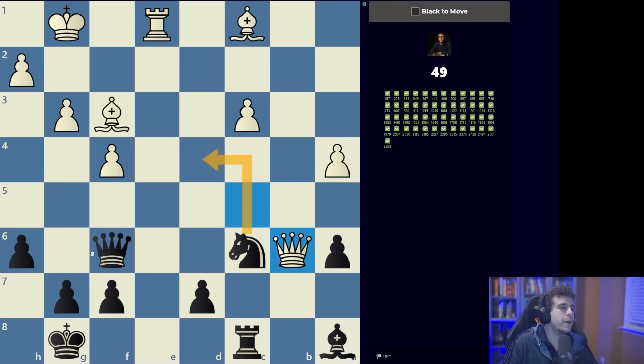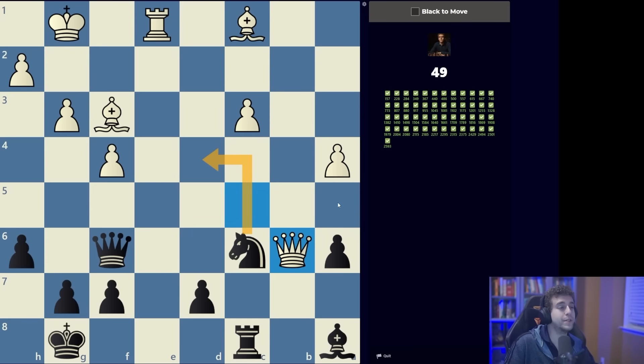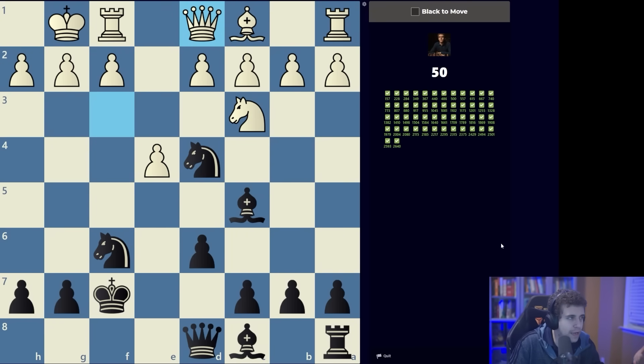You might think it's knight d4: if queen takes queen, we first take the bishop with check, the knight is now on a defended square, and then we take back with the queen for an extra minor piece. But you have to be careful — knight d4 allows queen takes d4 and that's no good. We have to put the knight on e5. Obviously the queen can't take, and now we collect our loot and take the queen. That's 50!